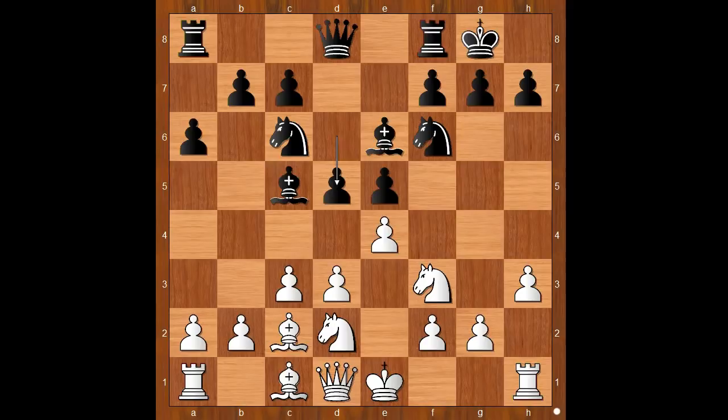Anand played d5. Since white did not castle, black wants to open the files — the d and e files. It makes sense, doesn't it? But now, not castling: knight to g5 attacking the bishop, d takes on e4, knight takes bishop, f takes on e6, d takes on e4.